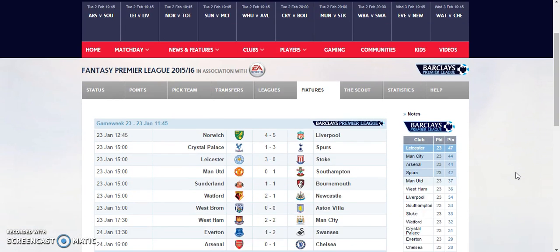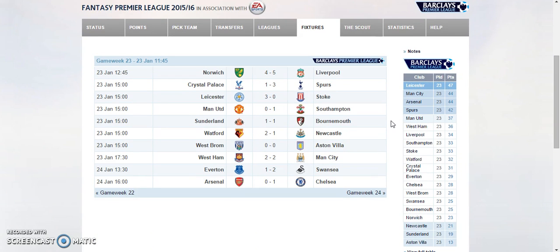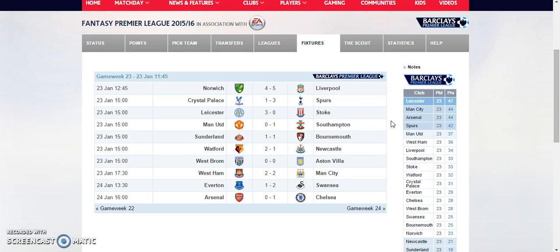Norwich scoring four goals but that didn't prove to be enough for Liverpool as they scored five, outscoring them. Bad results for Norwich who sit at the bottom four of the table. Palace losing 3-1 to Spurs — great result for Spurs. So, you should put in Spurs players like Harry Kane, Dele Alli, Eriksen, or Toby Alderweireld for this week's fixtures.